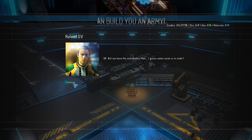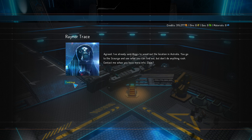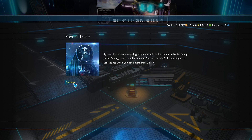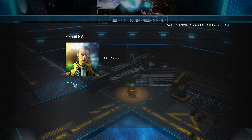Okay, but we could have coordinates against that — some recon is in order. Hickster's already there. Go to the scout area and see what you can find out. But don't do anything rash — contact me when you have more. Setting over Mortho to report. Perfect.